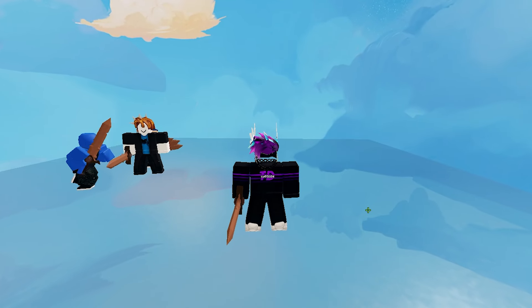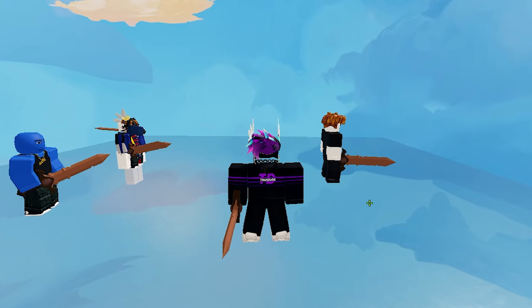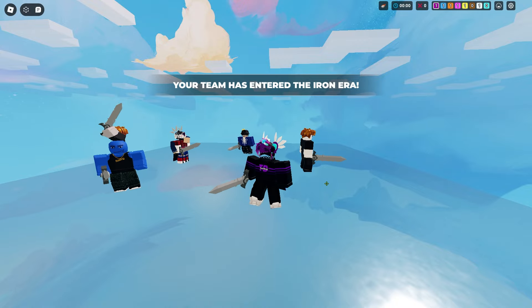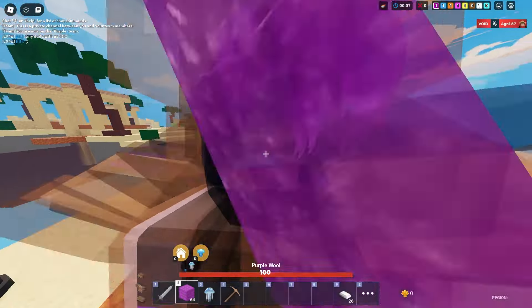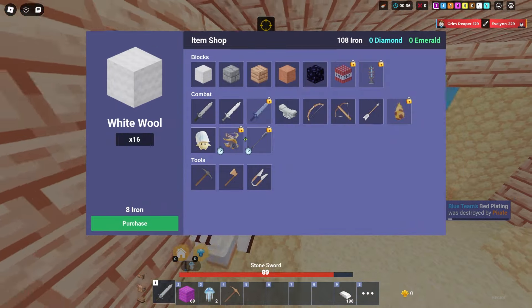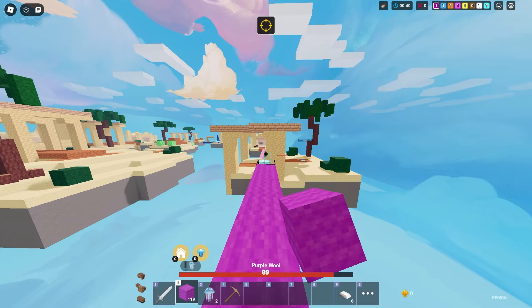I decided to test out this kit to see if it could spawn kill on 30v30 — we had no luck. It is pretty much impossible to actually spawn kill on 30v30 with this kit. You have to place all the jellyfishes, cover them, and then try to spawn kill, but the range is too close together. They have to be so close together for them to actually correspond and work together, so I'm going to have to save these jellyfishes for a team where I actually want to spawn kill.